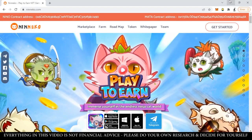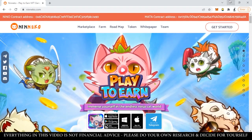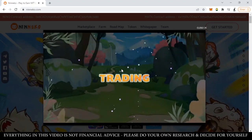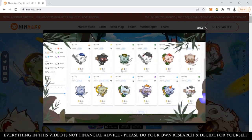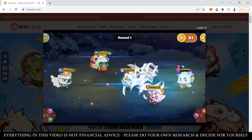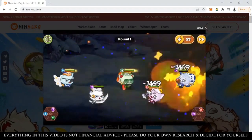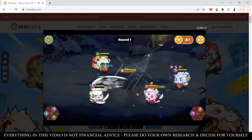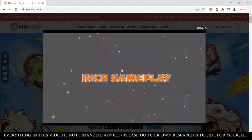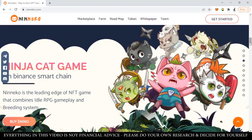Today we're going to look at Neneko. Neneko is an NFT play-to-earn game — much like a fusion of Axie Infinity and RPG idol gameplay. You can see these cute little cat characters that we can breed and use to fight. There's a 3v3 system, very much like Axie Infinity, but the difference is it's an idle RPG type gameplay, which means you won't really have to do much.